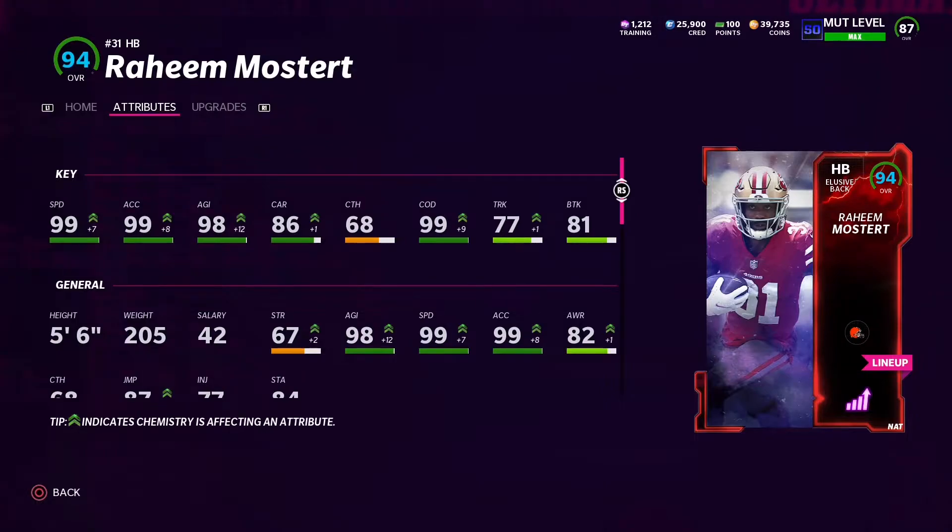Raheem Mostert went crazy today — got like two or three touchdowns. And that last game was just fitting: a fullback ends the game. Raheem Mostert has 99 speed until November 4th. I was playing house rules and even in head-to-head you can't have the strategy card on during Most Feared, so every game I had to exit out, take it off, adjust the lineup, then go back in. Still, first play of the video — touchdown.